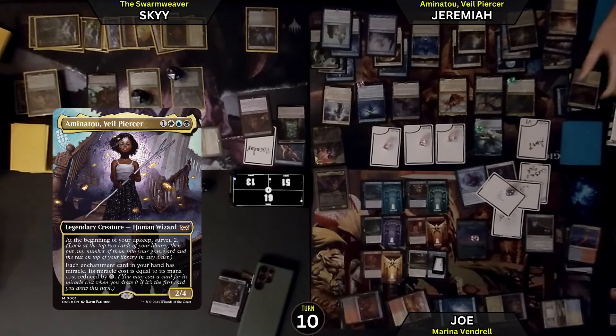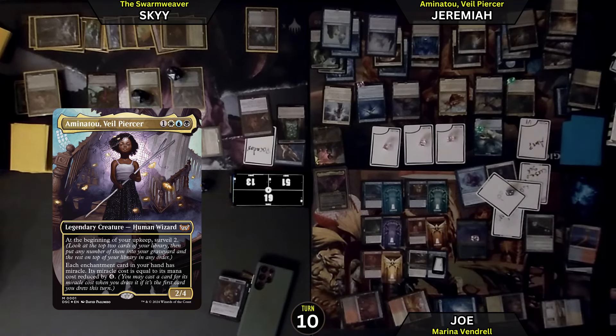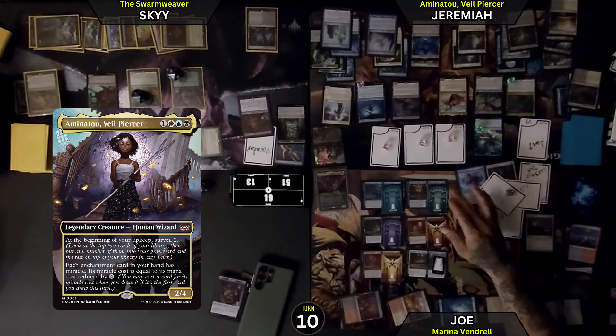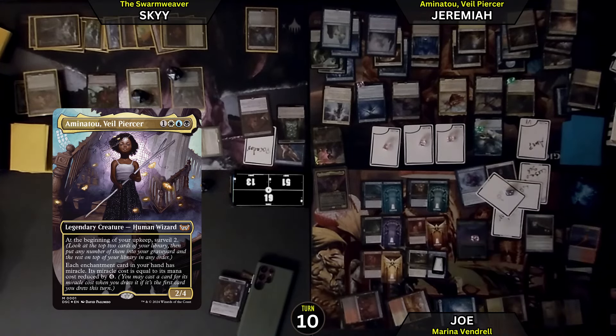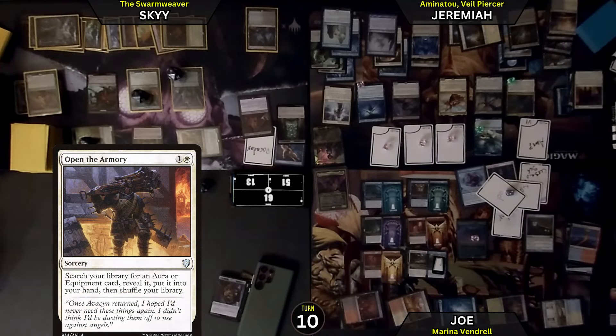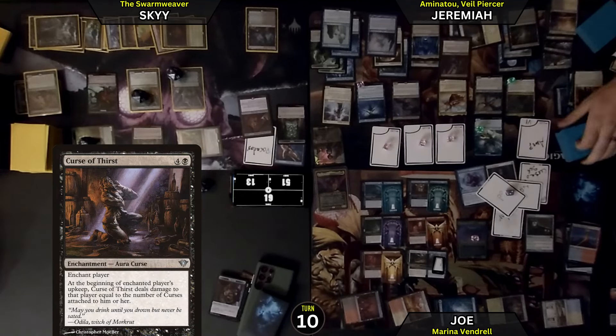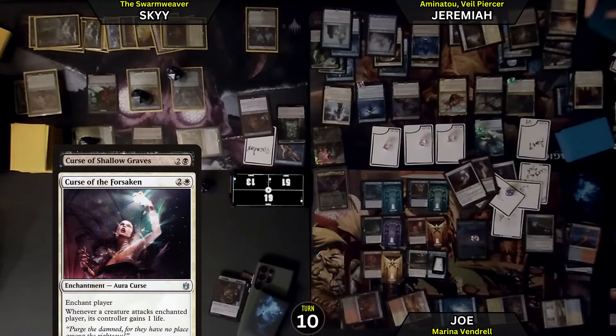Then I will draw a card. There's no way I have it. Even with my win condition on the field — if I can get two doors unlocked and hit an upkeep, I win. But if I die before you, you won't have to deal with my business. My life will be so low by that point — even drawing for turn I'm going to lose 8. I'm going to tap 2, open the armory, search my library for an aura. I'm going to grab a Curse of Thirst, play for free on Joe — so he'll take damage equal to the number of curses he has on him. My other two free spells, I'll just put two more curses on you. Pass the turn.